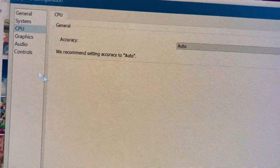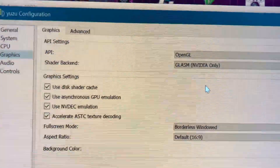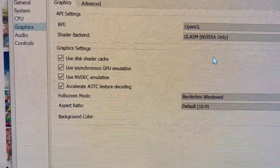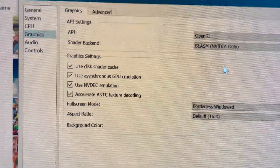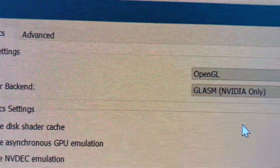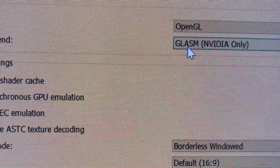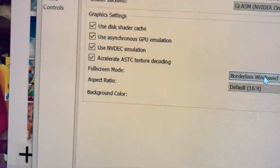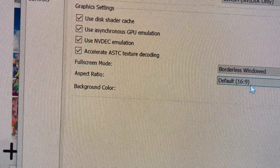In Graphics, it will be OpenGL if you're on an NVIDIA GPU. If you're on AMD, you have to use Vulkan. I am using an NVIDIA GPU as you saw, and it says NVIDIA only — GLASM, OpenGL. You can choose borderless window, default, 16:9.